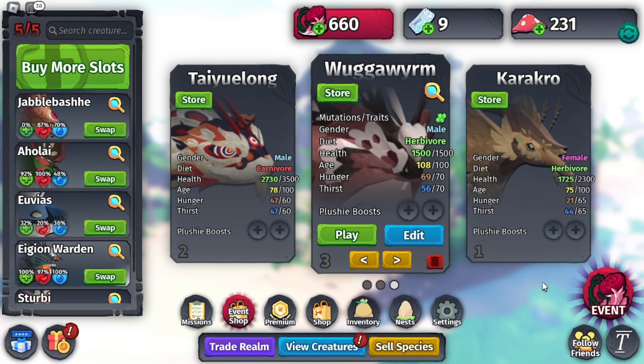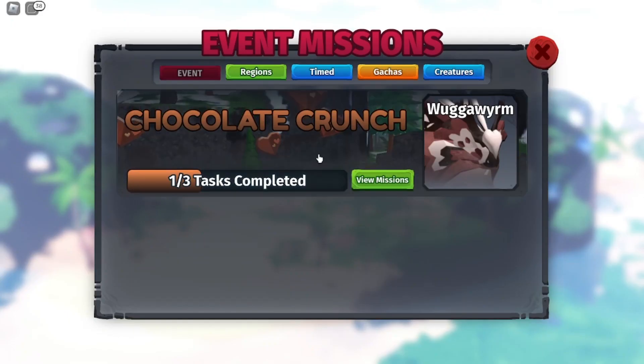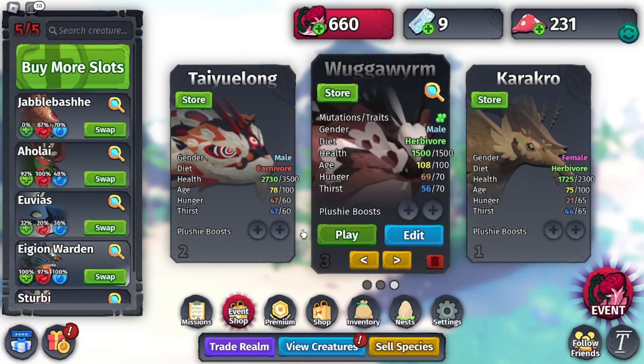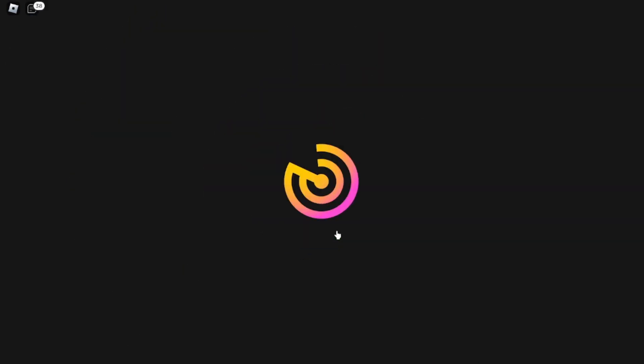Hello and welcome to today's video where I'll be showing you how to get the Wagga Worm and the Tayulong. The Wagga Worm is the new event creature for the Valentine's Day event for this year in Creatures of Scenario. First I will show you the creature and then I'll show you how to get it.